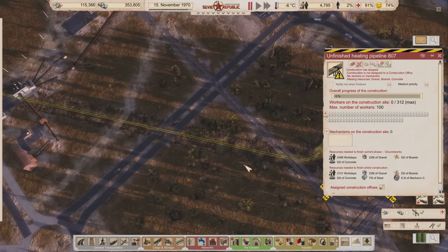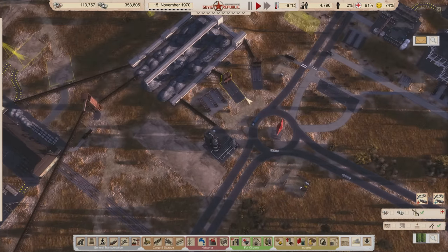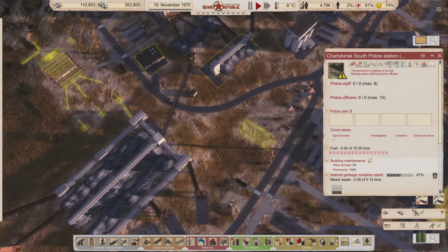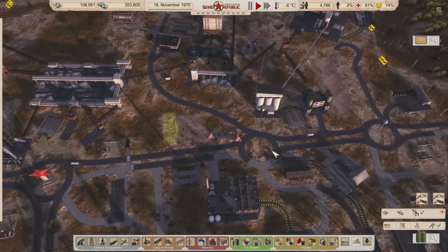That pipe is very expensive — 70 tons of steel pipe. We don't need this built right away because we're not going to have anybody working here until the spring. That's how I'll get around that problem.